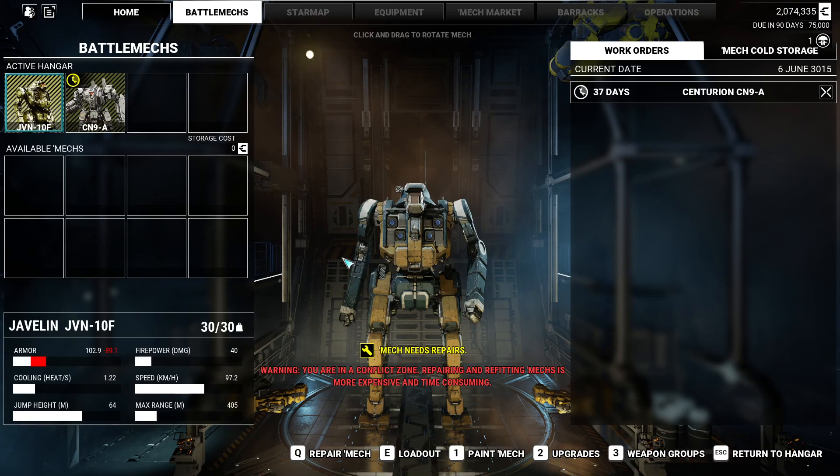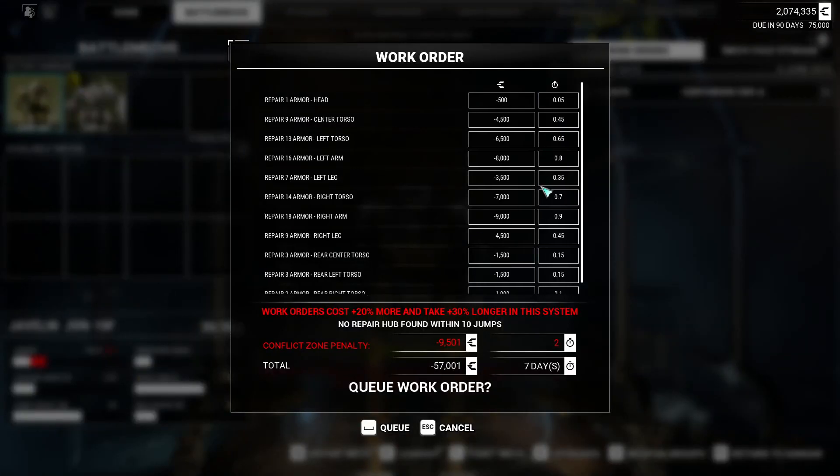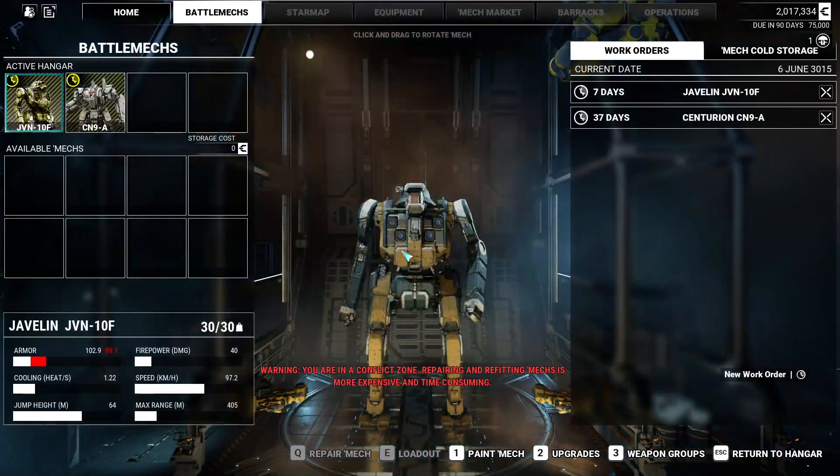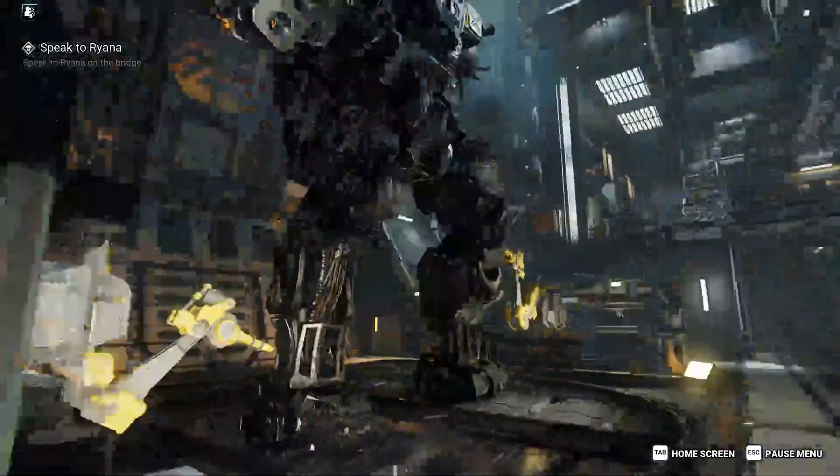We are getting the warning again that we're in a conflict zone. Being in a conflict zone means it's harder to get the raw resources, time, and equipment needed to repair battle mechs as efficiently as possible — simulated in the game by adding bonus time and cost. We're going to repair this mech. Total repairs are 57,001 C-bills and the repair time is going to be seven days. Which means we netted approximately 600,000 on the last mission, less cost of repairs. Now we've got a week, so that's in.